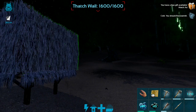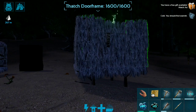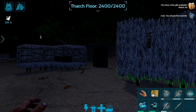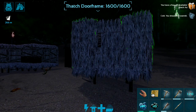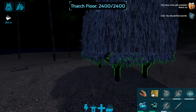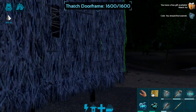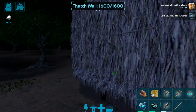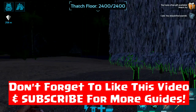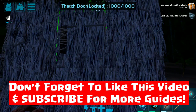So this is basically how you can start building your home or base on your island. The good thing is that when you want to upgrade from thatch to wooden or metal structures, you can simply place your new doors and walls on top of the existing ones — you don't need to rebuild everything. The new items will replace the previous ones. That's all for this tutorial — please don't forget to like this video and subscribe for more tutorials. Thank you for watching!